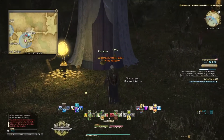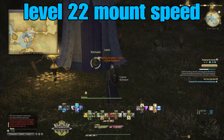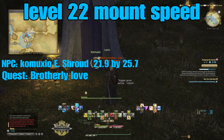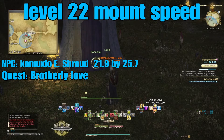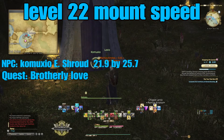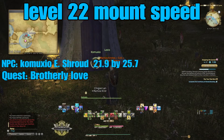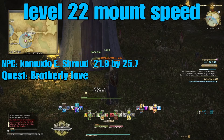Still at level 22, we go to the East Shroud and talk to Kamuksu here. He has a quest called 'Brotherly Love,' and his NPC location is at 21.9 by 25.7 in the East Shroud. This quest unlocks upgraded mount speed in Western Thanalan, Central Thanalan, East Shroud, Central Shroud, Lower La Noscea, and Middle La Noscea.